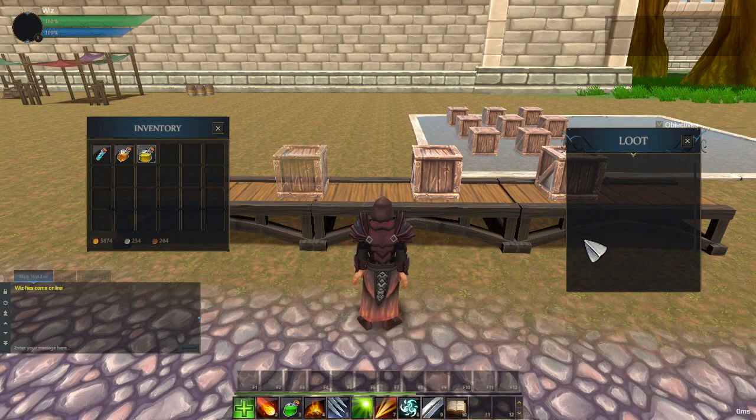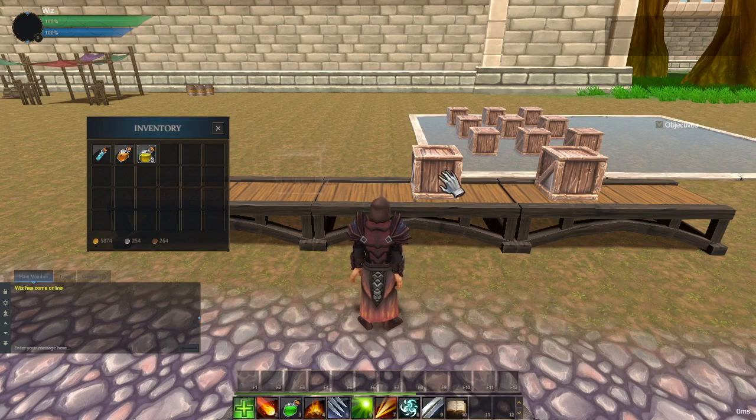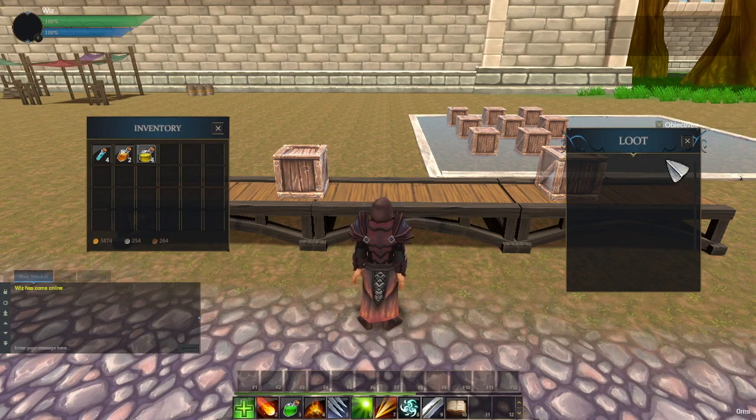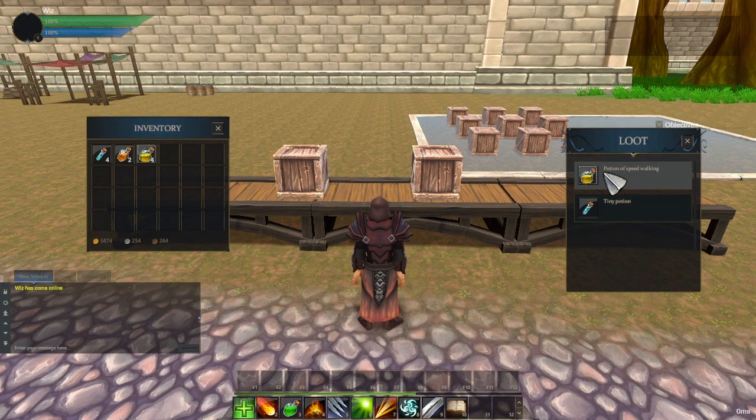If I loot all of it, the box will despawn with a nice fade effect. I'm still working on this because it still has some glitches, but it looks okay. Also, the window doesn't disappear after the box despawns.